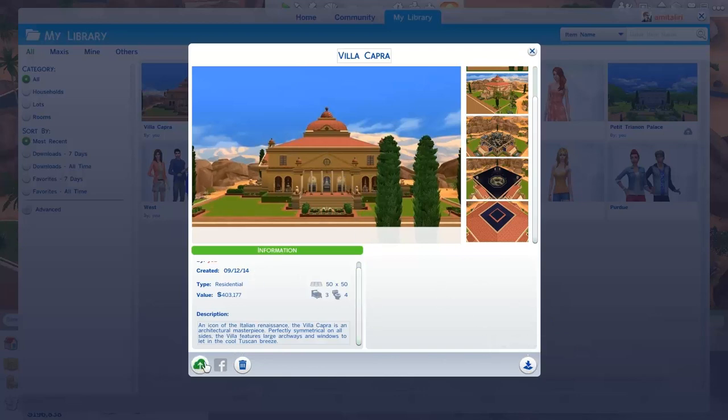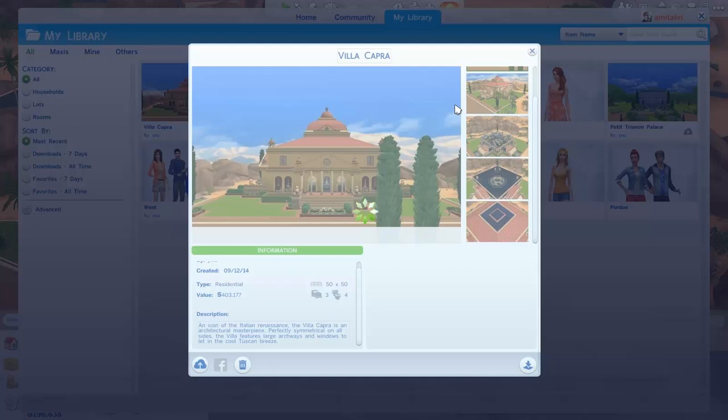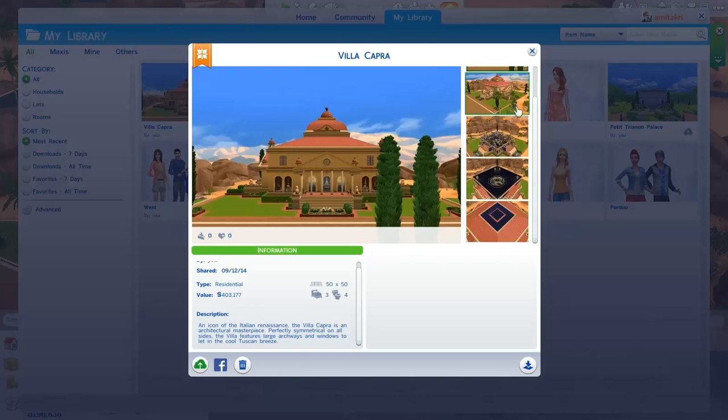You also have the option to share the lot to the gallery. Just click on this and then click connect, and just as easy as that, your lot is now available in the gallery. I'm doing the official announcement that the lot is officially in the gallery and it will stay there forever. You can now download this lot. It is officially shared in the Sims 4 gallery and you guys can download the house if you search Villa Capra or my username, hashtag Amitiliri.